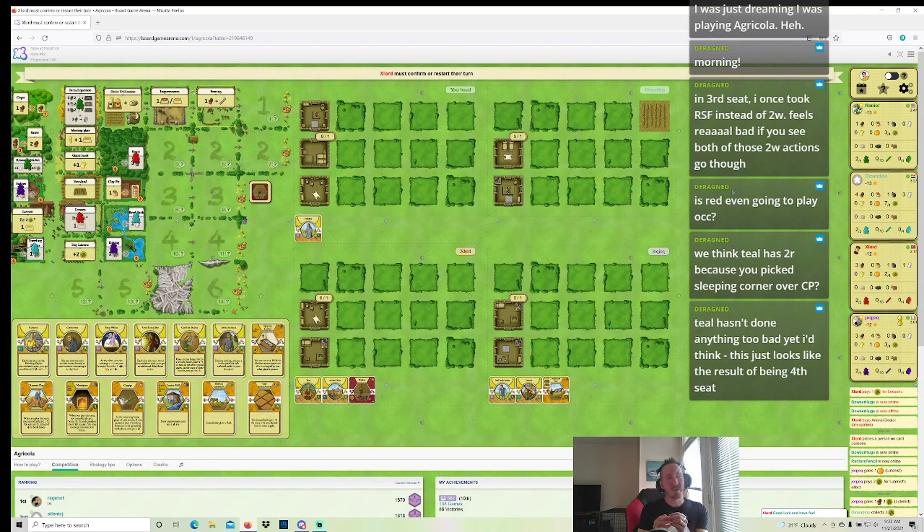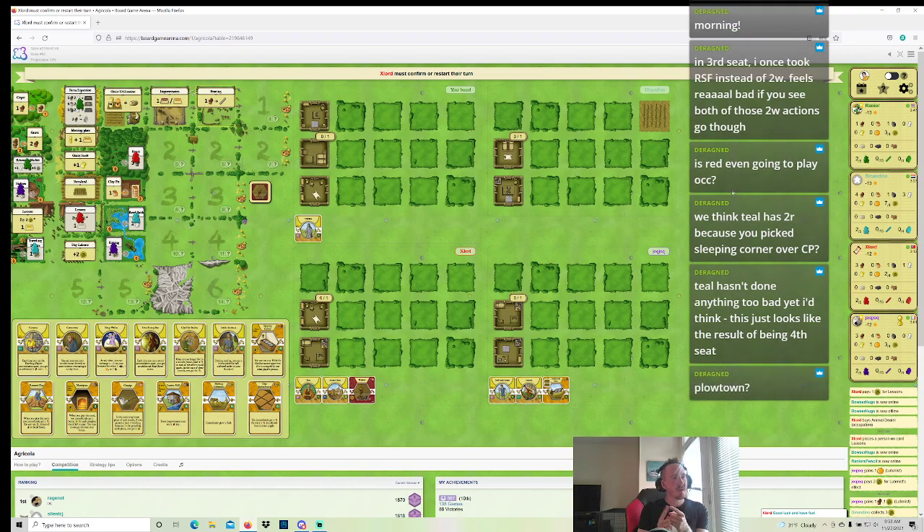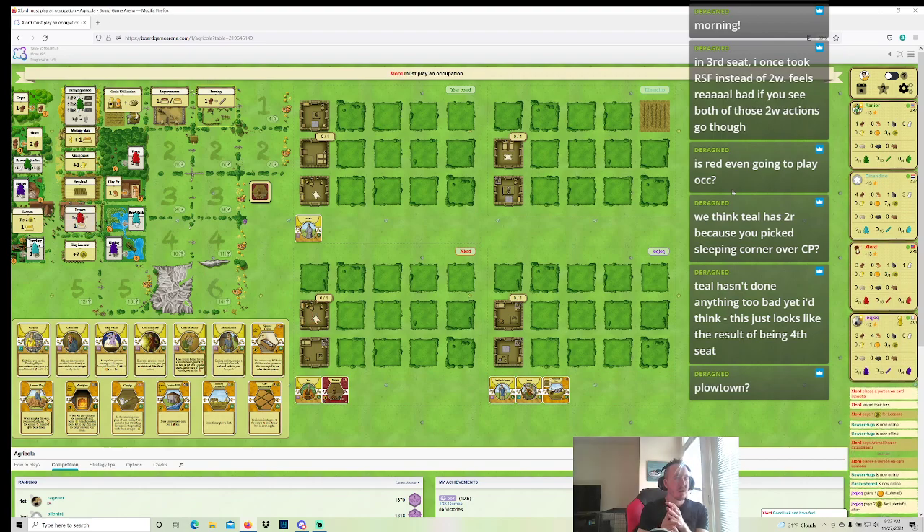Animal Dealer for Red — that's fine. Red's presumably going to take the Sheep last action next round, which is fine. So we're about to see 4 Wood, 3 Wood... Red undoes that. I actually think Animal Dealer is good for Red — Red should start Oc-ing. Plow Town — I agree. I think it's going to be plowing next round as well. Assuming Red doesn't take start here, I think I open Reedstone food or 4 Wood. Maybe I take 4 Clay otherwise too and set up for the Clay Oven still. Take 4 Clay and just plow.